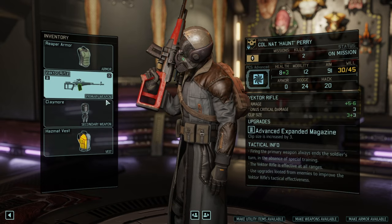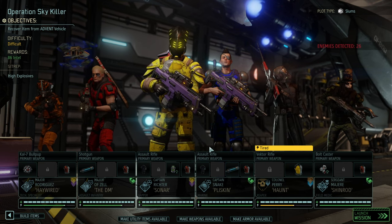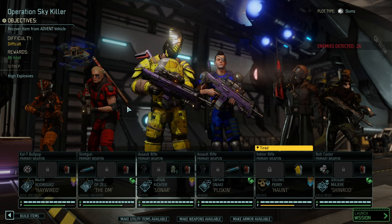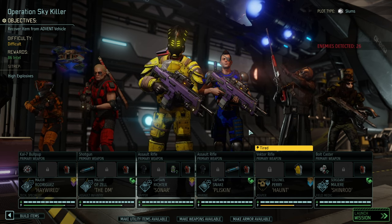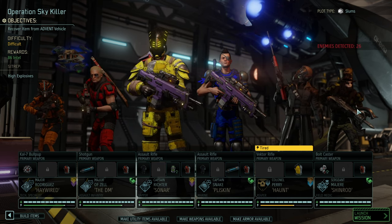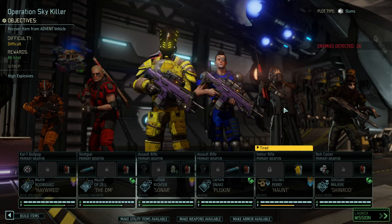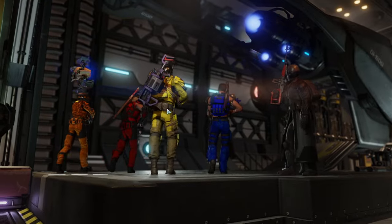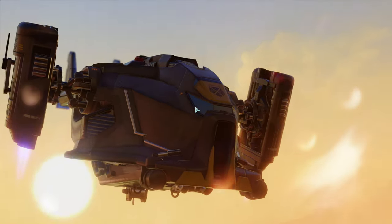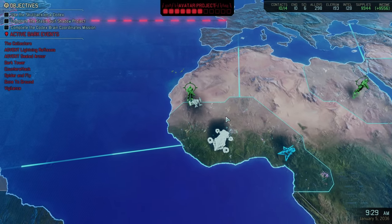We're taking the Reaper with an expanded magazine — a little change of tactic. We've got Hayward, the DM, Sonar, Snake Plissken, and Shinrod who is going to be our healer. The Reaper can cover an advent item relatively quickly and still get out if we're fighting too many enemies. Plus, the high explosives really make a difference because that allows a lot of remote starts.